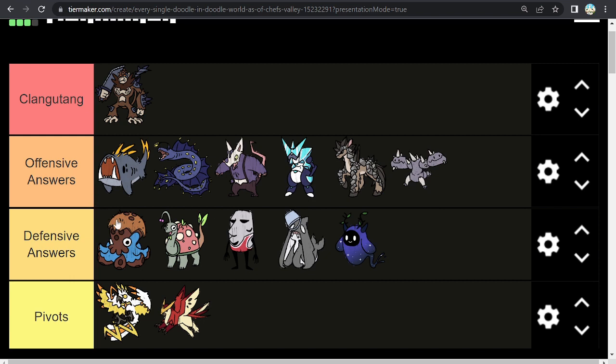Moving on to the defensive answers — you've got Octonaut. This thing is able to answer Clangatang very well. It does fear the Tri Elemental Slash Electric, though you can use Protect to avoid that. Overall it's a good answer to Clangatang, but one problem is Disarm Clangatang really destroys it — it's gonna struggle a lot. It is quite passive too, though it can throw out Disarm itself, so it's not entirely passive. It's a good answer and is able to take hits well.